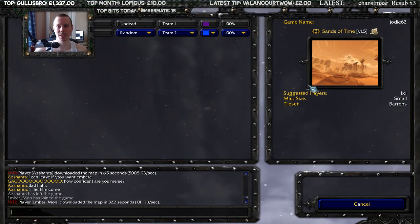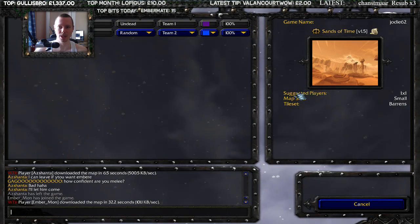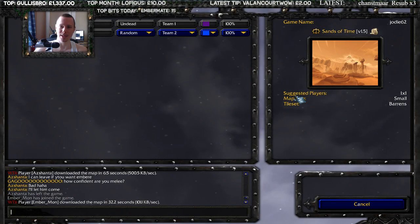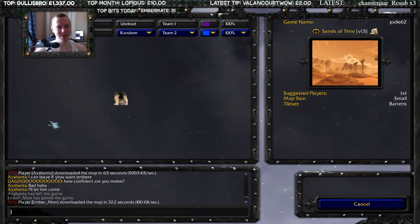Timeless One: in the centre of the map stays the Ancient Guard of the Sanctuary, the Timeless One. Defeat him to gain additional experience and send him to crush the enemy's base — basically a creature that fights for you. While the Timeless One is under control, he stops the timer of his master. That's really good.